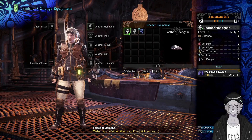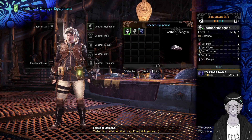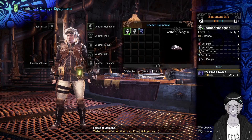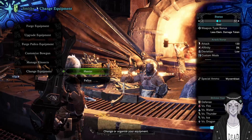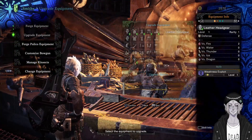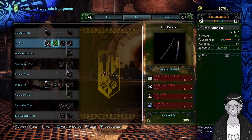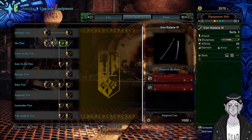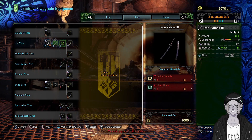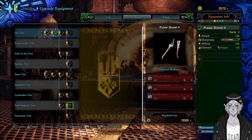Welcome to the Monster Hunter randomization. Just to prove it's working: the leather headgear, which normally has Hunger Resistance, now has Weakness Exploit. And in the upgrade equipment menu, the long sword's next upgrade requires Tobi-Kadachi stuff yet deals water damage, and the rarity 2 long sword has a level three decoration slot next to a level one.